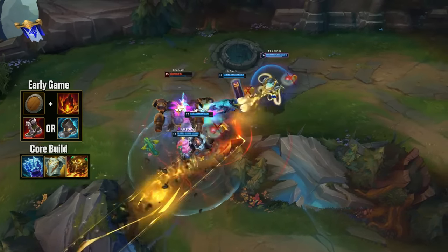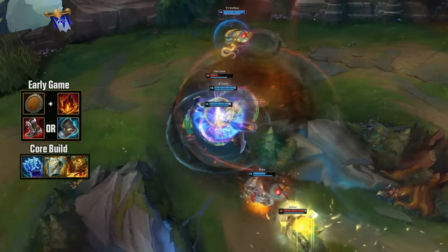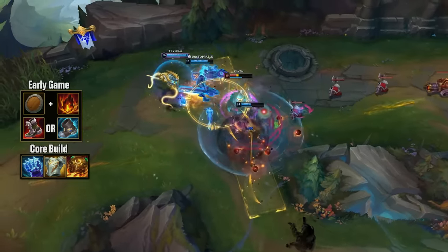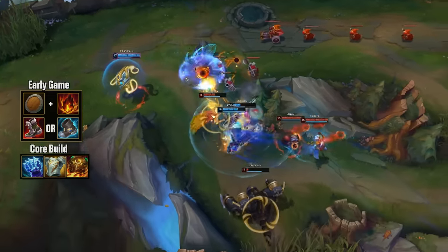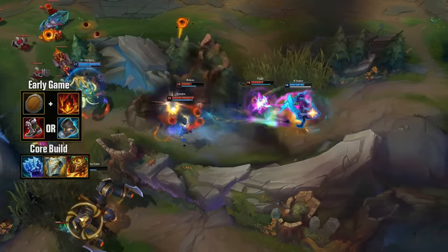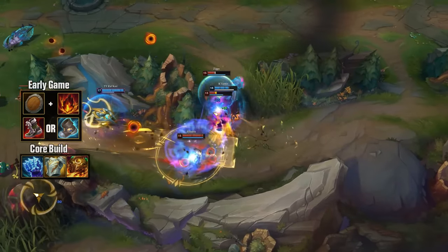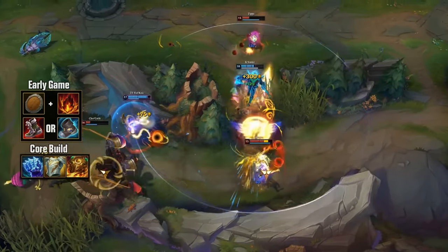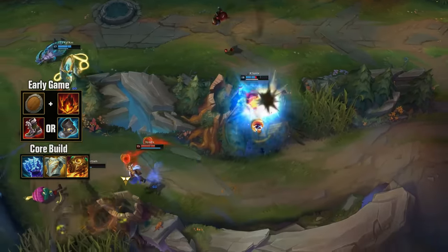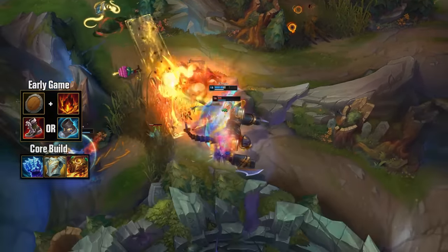Sunfire Cape is the natural upgrade to Bami's Cinder, but it is a more armor-focused build, which can be a little iffy against AP mages. On the other hand, Sunfire Cape's damage is really impactful, especially when you have all that sticking power — not only with your spells but also with Iceborne Gauntlet plus Approach Velocity. Even in AP matchups with double magic resist shards plus Mercury Treads, these two armor items won't really hurt your survivability too much. They still have a lot of health.